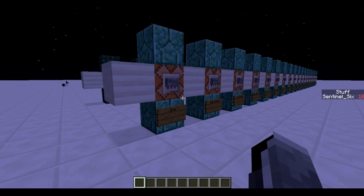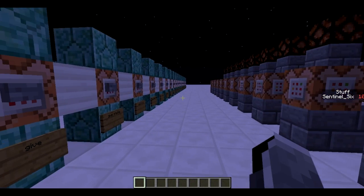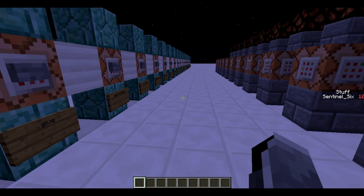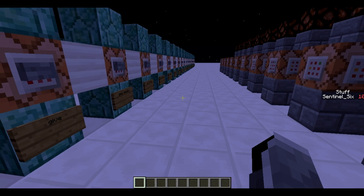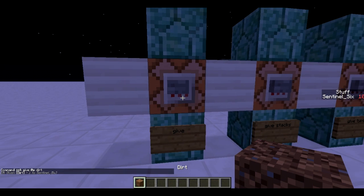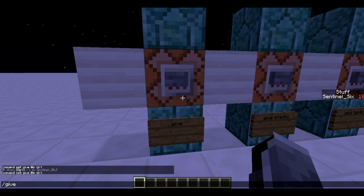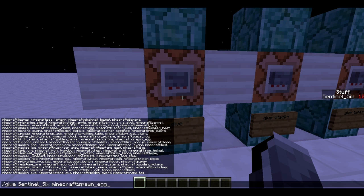I also covered this in the general commands, but we're going to go much deeper because there's a lot of things you can do with the /give command. Starting with the basic command: /give, then the player specifier @p, then 'dirt' — this is just going to give me dirt. You can basically change that ID to anything you want.